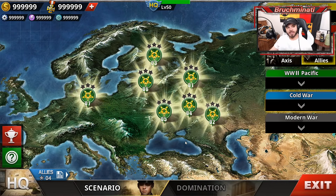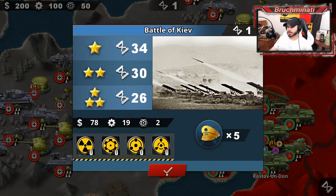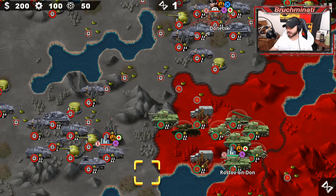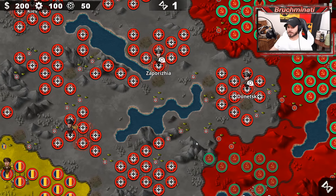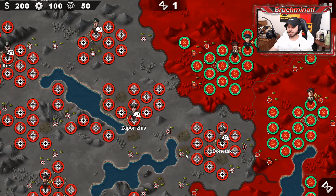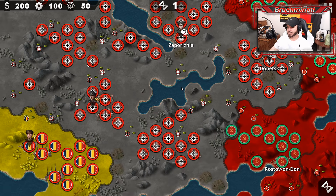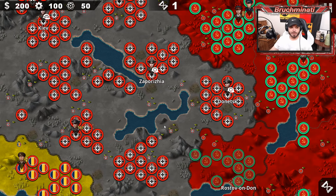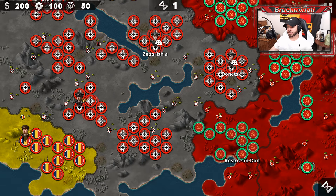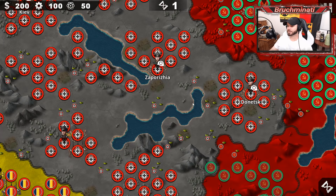Next up, Battle of Kiev — Allies Europe 5. Twenty-six rounds for the three-star, and we get five generals this time around. We've got the southern flank and Manstein on Kiev. This doesn't look as bad as Kursk or Iskra, but it's still gonna be tough — none of them look like they're going to just be easy.